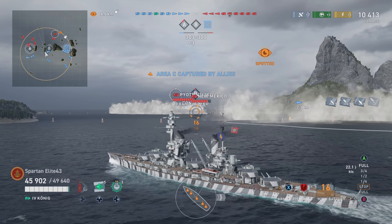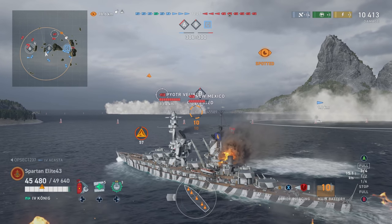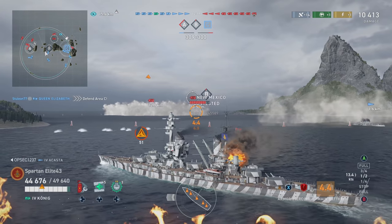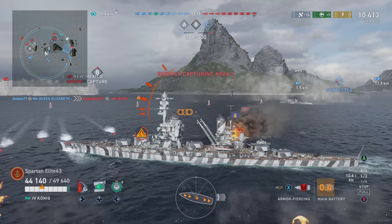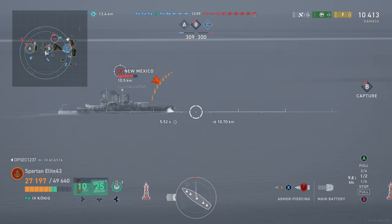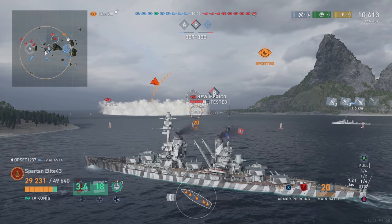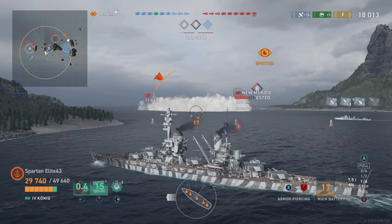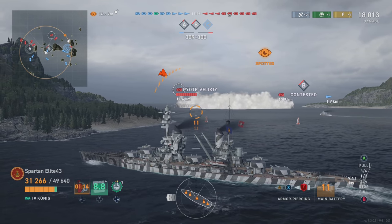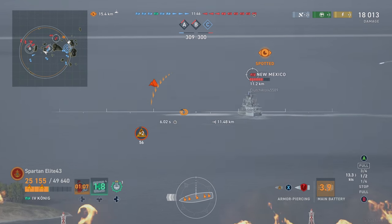We get some shots early on against this New Mexico — he's just sitting there broadside and we're angled relatively well. Peter Veliki decides to come in spamming HE, and that sucks. I knew there was a Farragut nearby, but I wasn't expecting these torpedoes — they caught me off guard. He gets me with two of them, causes flooding, and I have to put the flood out. We get a very good hit on the New Mexico taking us up to 18,000 damage. Then the Damage Control expires and immediately a double fire from Peter Veliki — go figure.